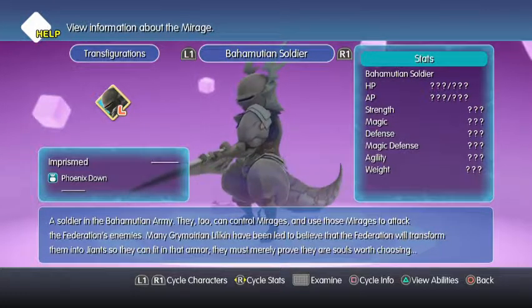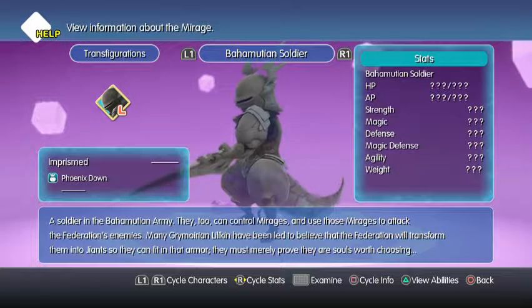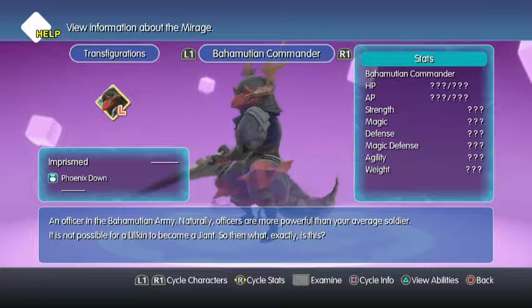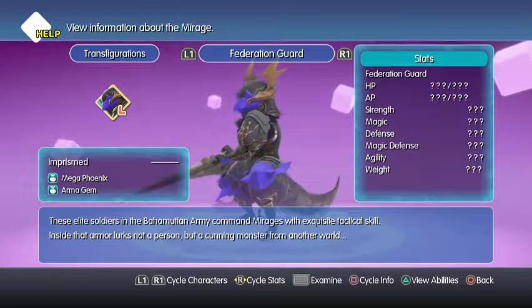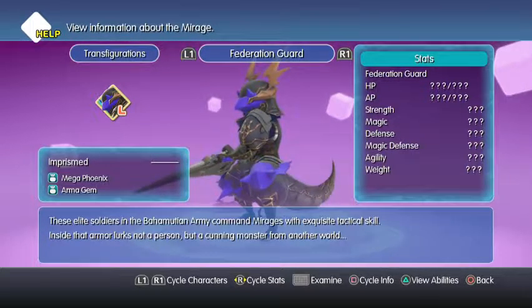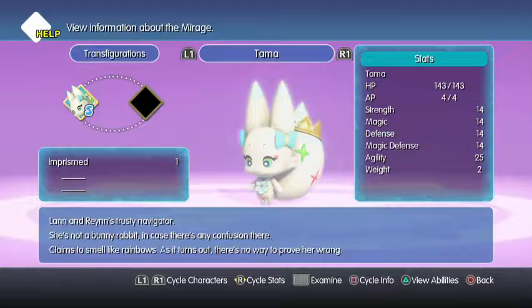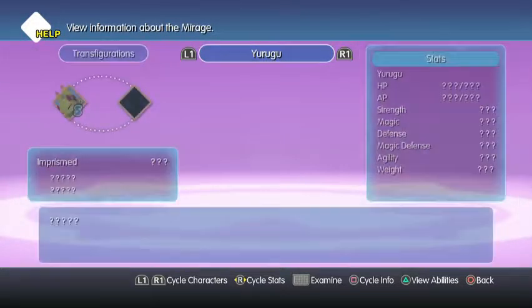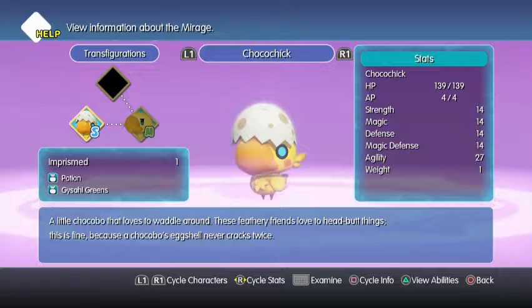There's a Bumushian soldier — a soldier in the Bumushian army who can control mirages. Many Grimori and Liliken have been led to believe that the Federation will transform them into giants so they can fit in that armor; they must merely prove their soul's worth. The Bumushian commander — more powerful than your average soldier; it's not possible for a Liliken to become a Jant. Federation guard — elite soldiers commanding mirages with exquisite tactical skill; it's said the armor contains a cunning monster from another world. And then there's Thomas's thing — Lon and Rain's trusty navigator. She's not a bunny rabbit. Claims to smell like rainbows, and as it turns out there's no way to prove her wrong. There's Urugu, who I'd like to pick up at some point. And a Chocochick.